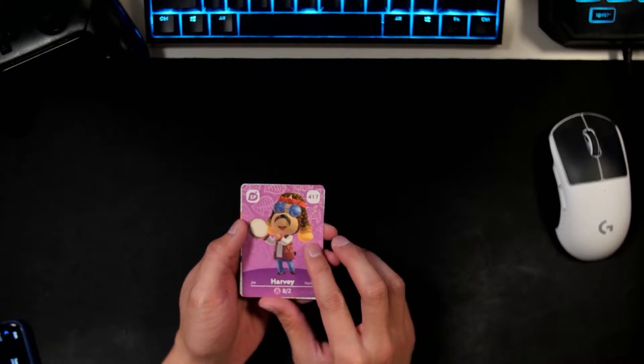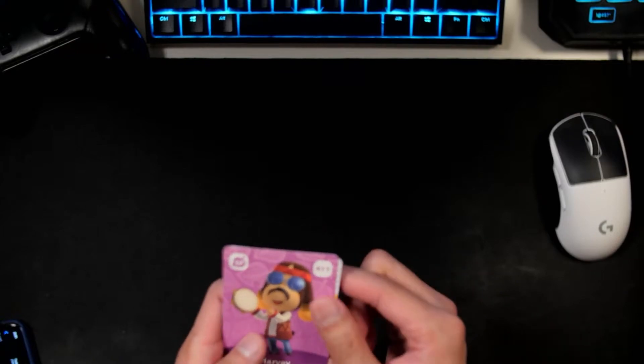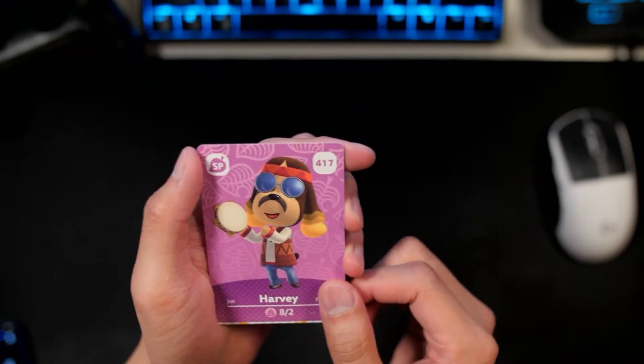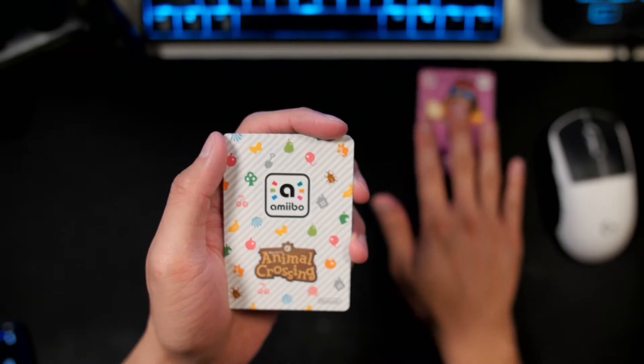Oh wait, is that our first NPC character — Harvey? Oh, that's awesome. That's so, so cool. I probably should have done it the other way around. So we found out our NPC character is Harvey, which is cool. I love Harvey. Let's go ahead and just put him right over here.